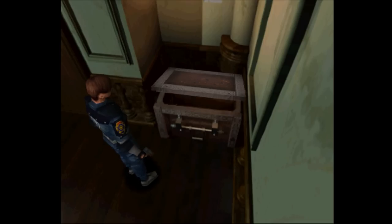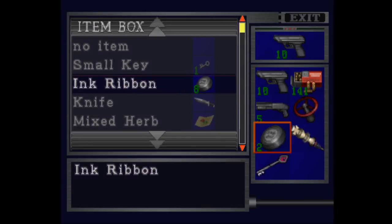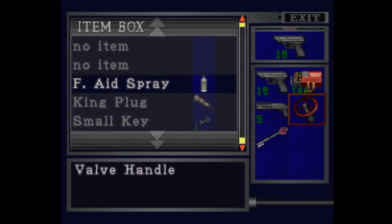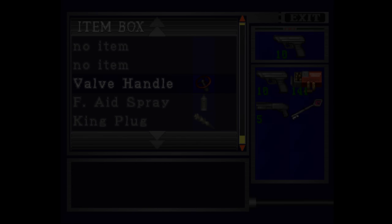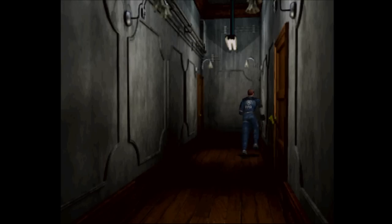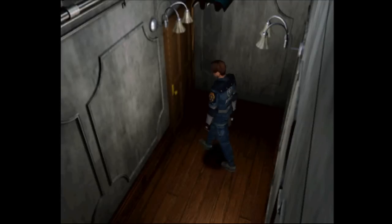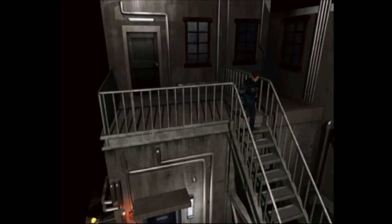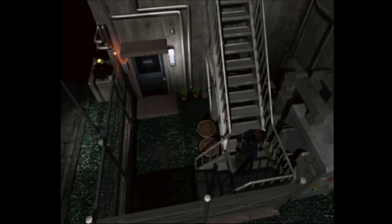Go in here, we're gonna put back some of our stuff. We don't need the ink ribbon, king plug, or the valve. Alright, now we're gonna leave. We're gonna go back in here, take this way, go back down the stairs. There's two herbs down there — pick those up if you want.